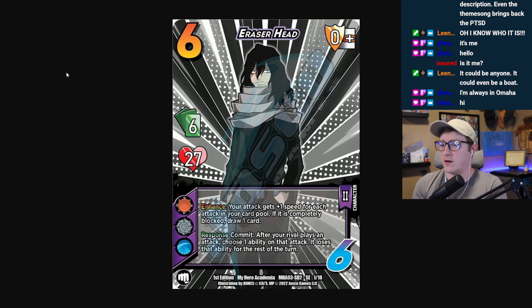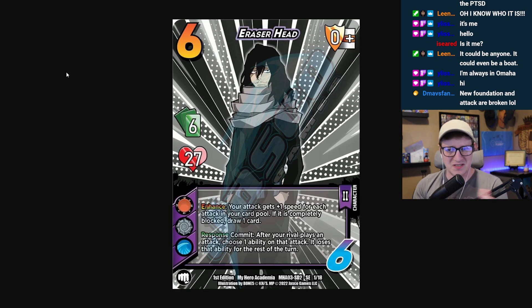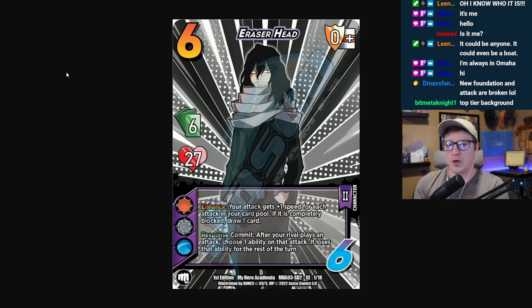Okay, we have an Eraserhead - 627. He's got the three symbols: all, void, water - a good symbol spread for him. I like that he's a six hand size character, not seven. This gives me a lot of hope for maybe a five hand size Eraserhead or something like that. That'd be cool. Enhance: your attack gets plus one speed for each attack in your card pool. If it is completely blocked, draw one card.